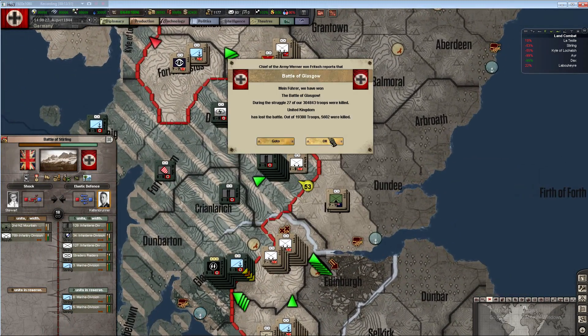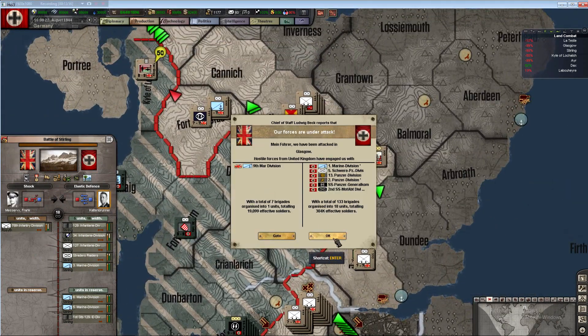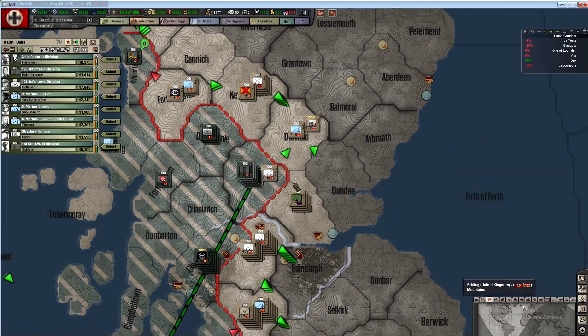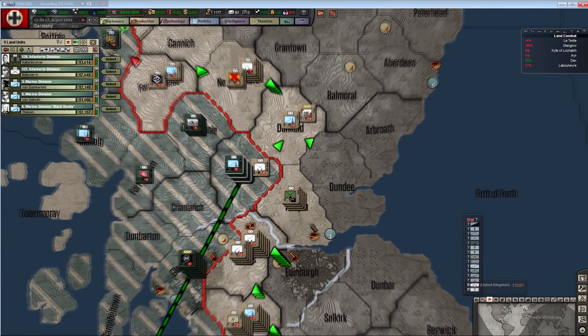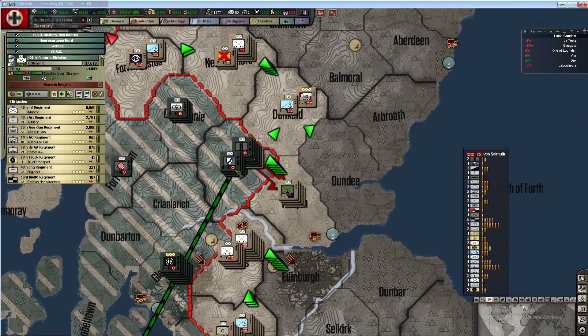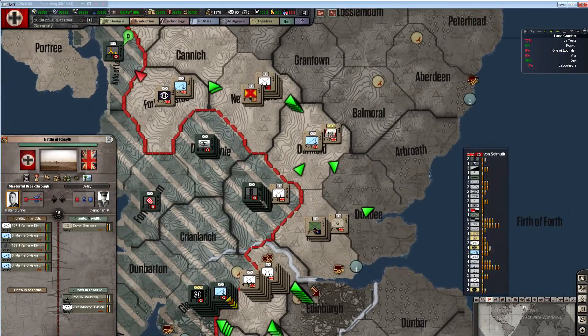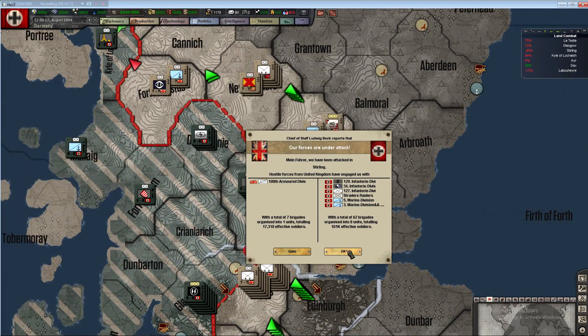Edinburgh - I think they're going to be more prepared for that one. I think it's going to be really, really bloody. Let's grab some of these units - we're going to take that port right there. Should be pretty simple because it's in the plains - they're not going to be able to put up too much of a fight. These units to the north will be cut off from supplies.